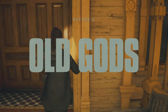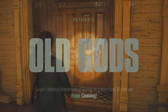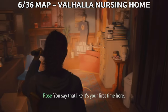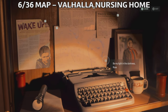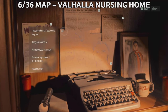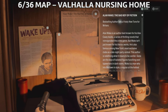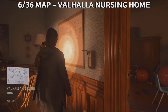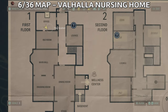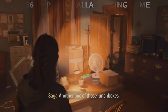Now we're gonna go to the Valhalla Nursing Home and start Return 5: Old Gods. Once you get inside, you're gonna find the first room on the right. Once you enter the manor, ring the bell on the front of the door and wait for the nurse to open it. On the wall we're gonna find the map of Valhalla Nursing Home, and this map is very important as all the maps in the game, because with those you can find the collectibles quite easily.